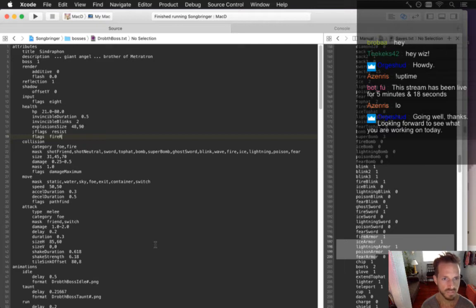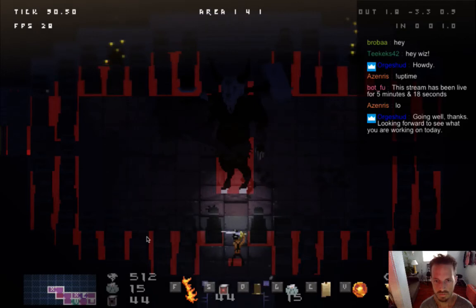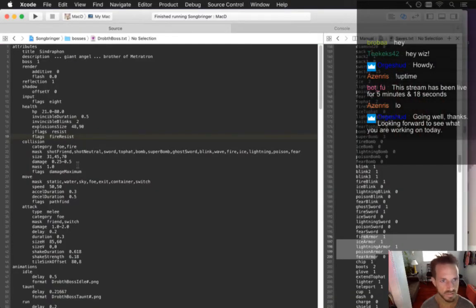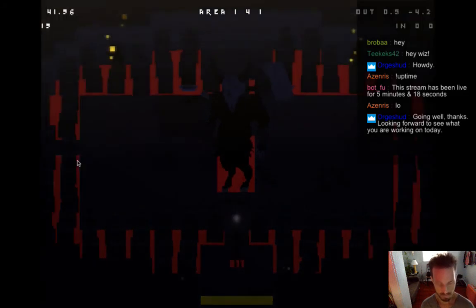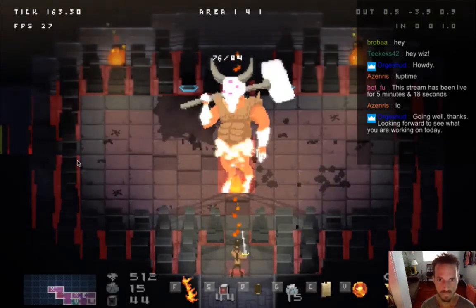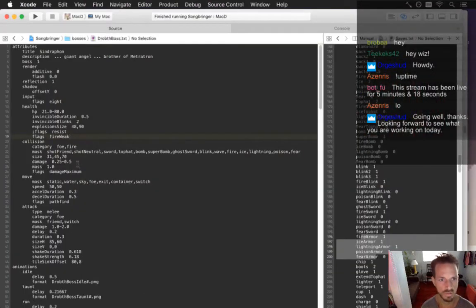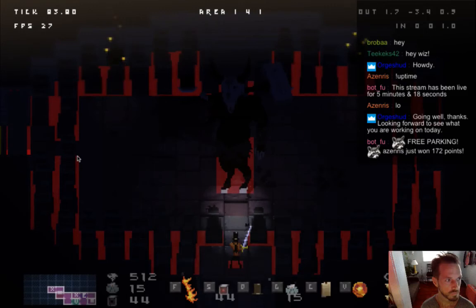So if the fire boss has fire resist — this is not going to do that much because it's already doing the minimum damage. Fire resist. Let's make him fire weak though — that should do double or more damage. Oh yeah, so now it's doing two for each one of those hits. Sweet. Let's do fire heal — so now you should just get healed by it.